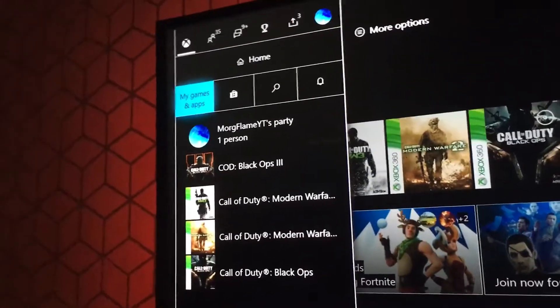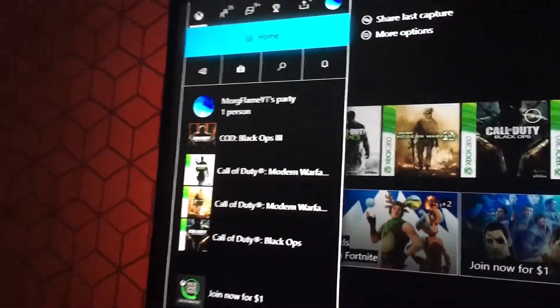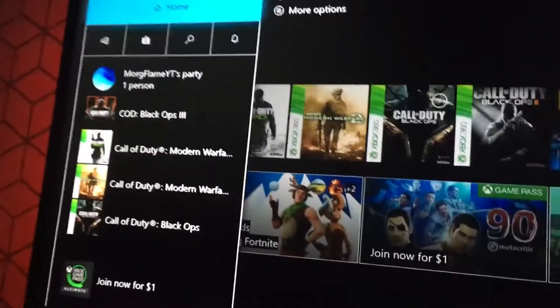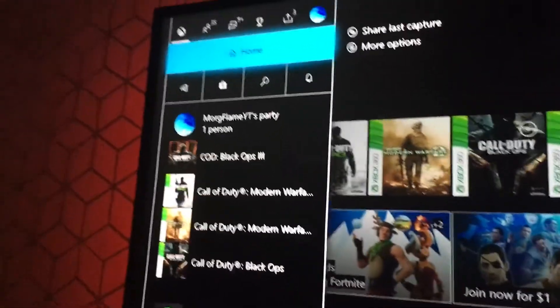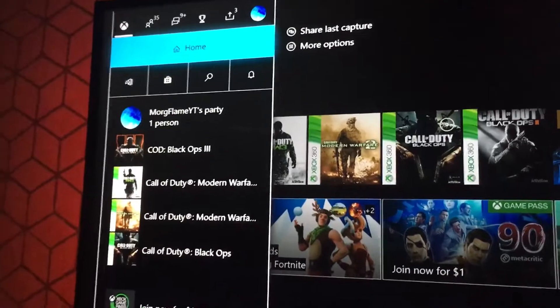This is the home — you've got store, search, alerts, and all your recent games you've played. I don't understand this layout. I don't think anyone does. It's the stupidest update ever.